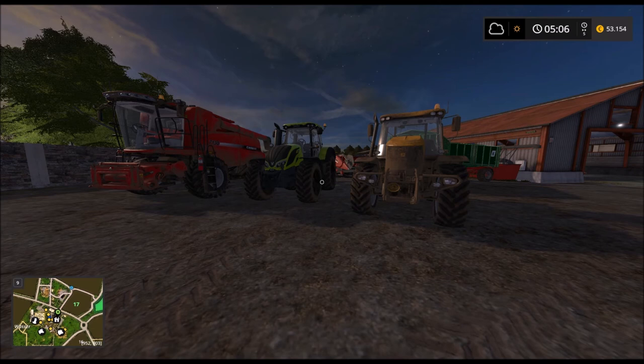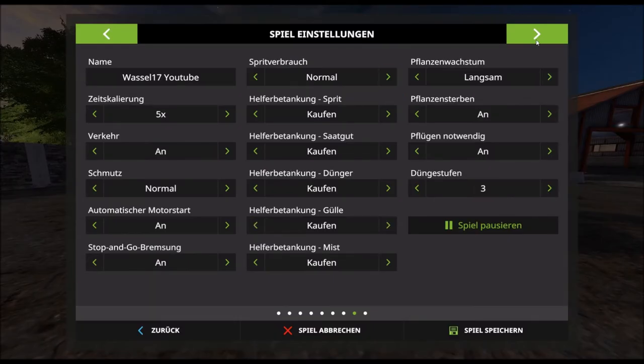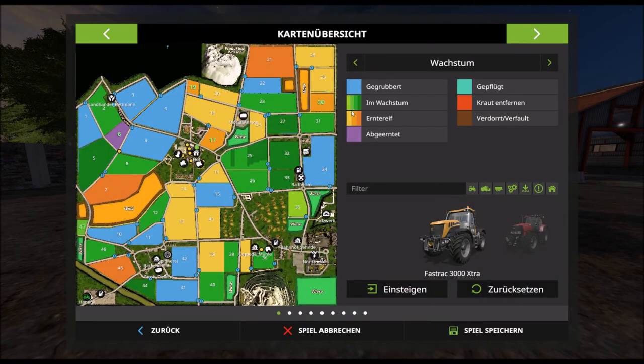Guten Morgen Freunde, willkommen zu einer weiteren Folge vom Landwirtschaftssimulator auf der Basel Map. Heute gibt es eine ganze Menge zu tun. Wenn wir hier mal auf die Karte schauen, sehen wir drei Felder, die im zweiten Erntestatus sind.